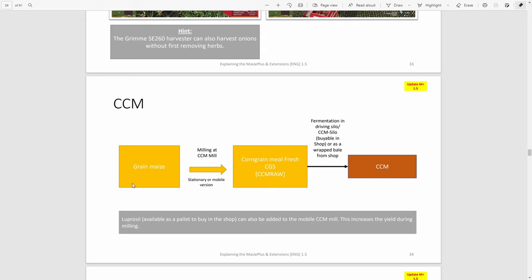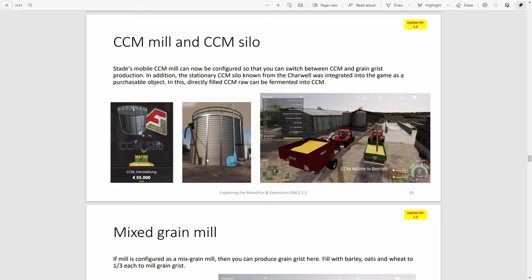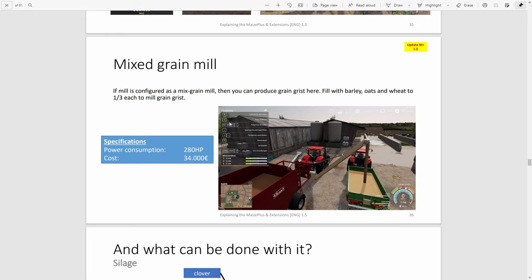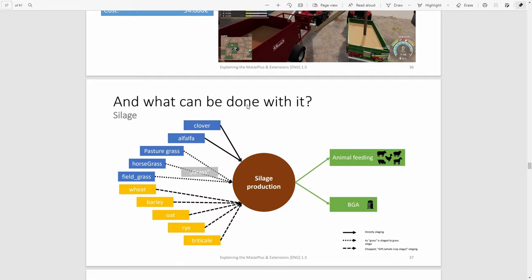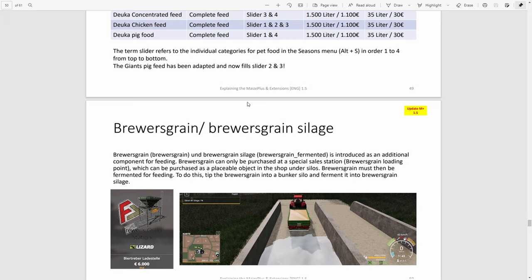Some of the big changes for Maize Plus: CCM is part of the CCM Extension, and the Farming Agency guys have added in the fermenting silo from Charwell into the mod as a placeable. Rather than putting your milled CCM into a bunker silo, you can put it into the fermenting silo. They've also changed the grain mill — as well as milling corn into CCM flour, you can make a grain mixture to feed to your animals. We'll cover TMR in a separate video.